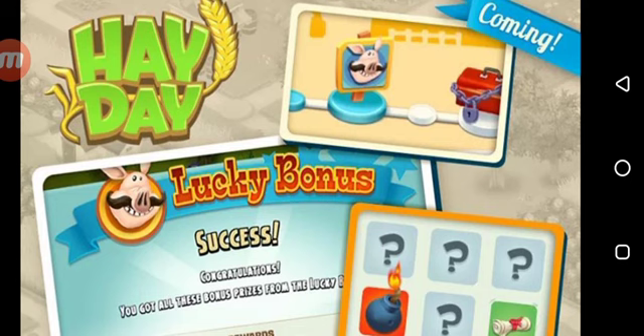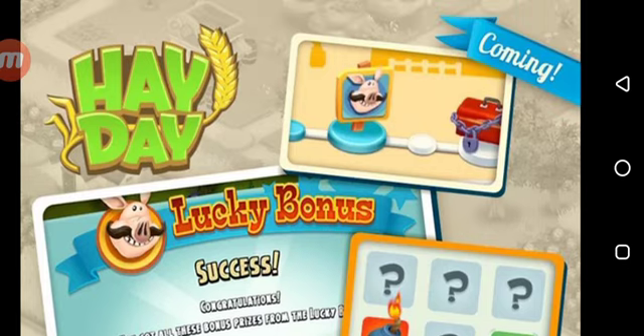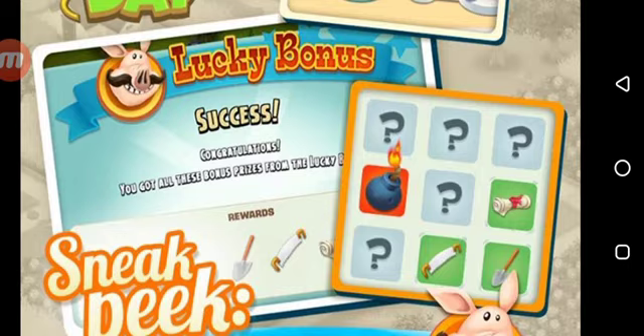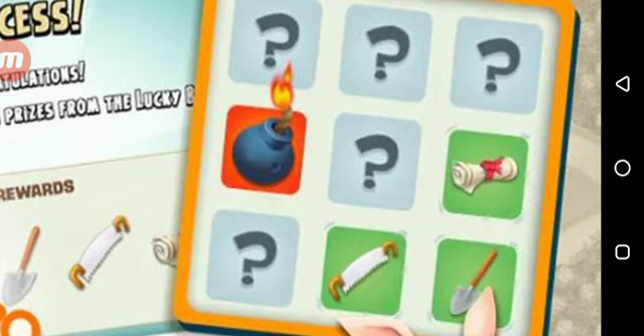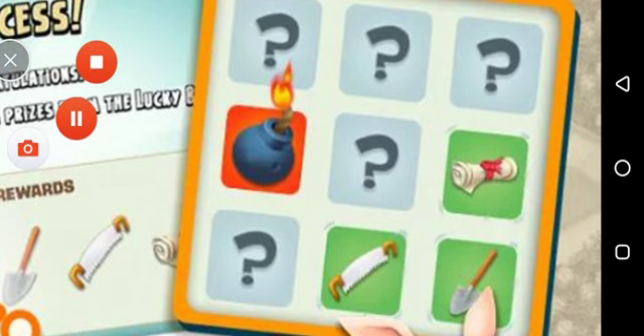So this was sneak peek number one, which was the Lucky Bonus — a round of games that contains certain cards, and it's all up to your luck. If you're lucky you're going to get some prizes, and if you're not lucky you're going to lose all your prizes by hitting the bomb. Where do you get this Lucky Bonus? It's going to be from the valley daily quests option. When you tap on the daily quests, you're going to see this icon with a pig on it. Tapping on it will show you a round of games — there are going to be three games, and the cards are going to get shuffled, just like when you shuffle the rewards in the derby. You choose the prizes, but if you choose a card that contains a bomb, you lose all prizes won in all rounds. There are a total of three rounds in the Lucky Bonus mini game.